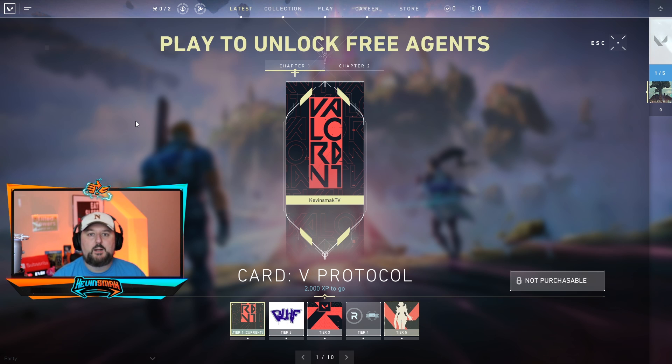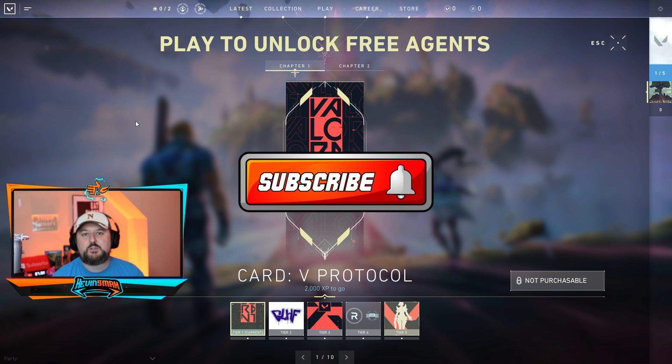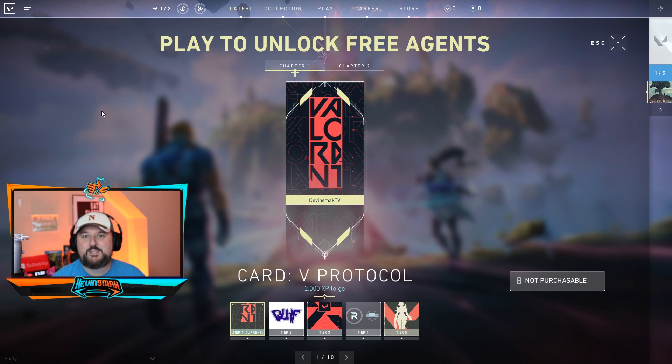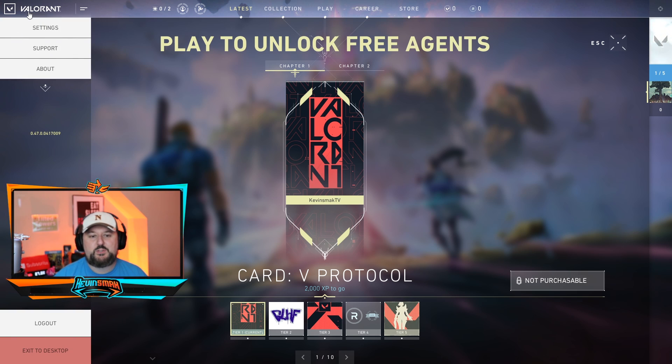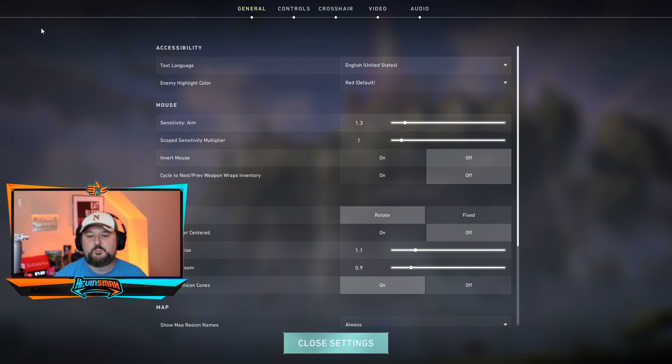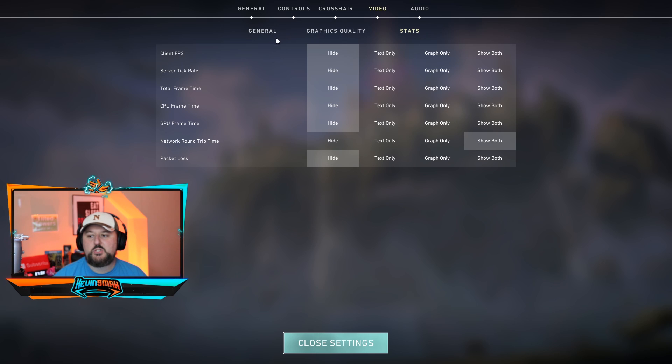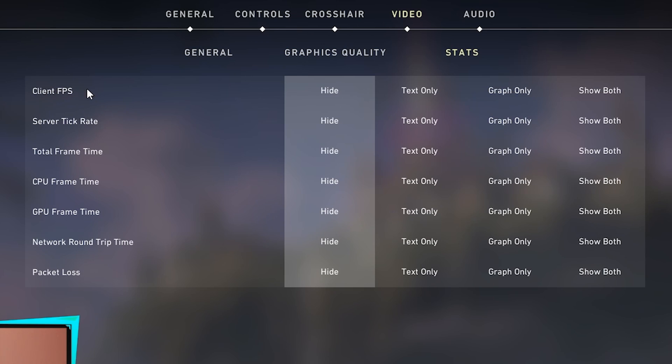The display sits up towards the top, out of the way, so you don't have to worry about it getting in your scope. Let me show you how to set this up. Go up to the top left to bring up the menu, choose Settings, and once you're in Settings choose Video at the top. Video will bring up a few options.